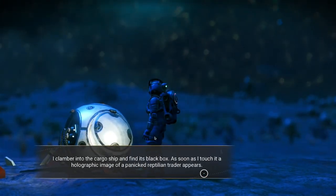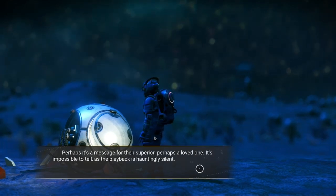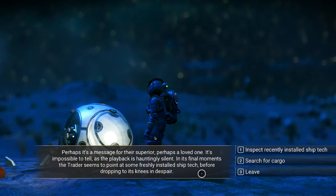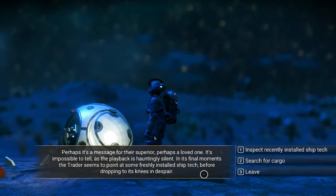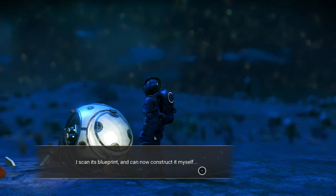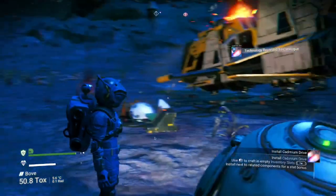I clamber into the cargo ship and find its black box. As soon as I touch it, a holographic image of a panicked reptilian trader appears. In its final moments, the trader seems to point at some freshly installed ship tech before dropping to its knees in despair. I inspect the recently installed ship tech and discover the poorly installed tech that caused the crash — I scan its blueprint and can now construct it myself. It's a cadmium drive, and I just need chromatic metal and wiring looms to install it.